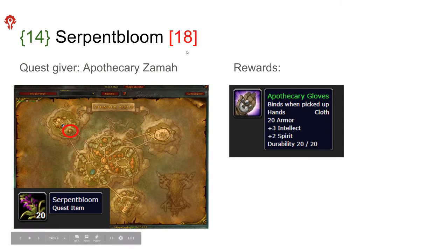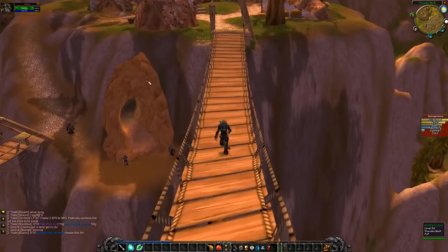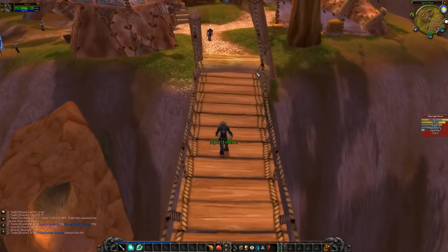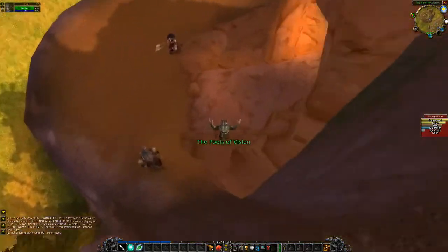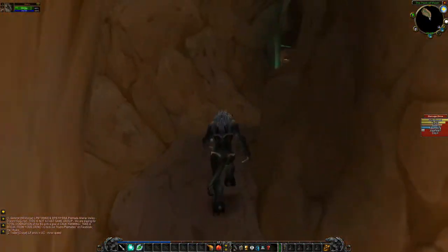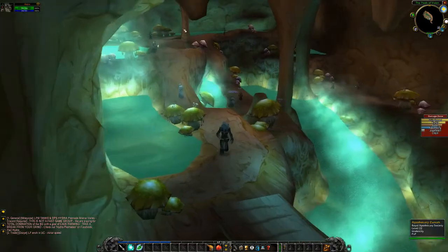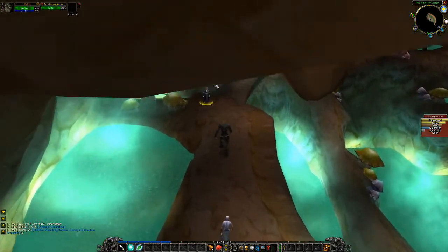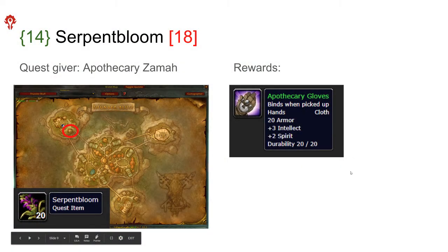The next quest is the Serpent Bloom. The quest giver is Apothecary Sama and he's in the cave below the Spirit Rise. The quest is to pick up Serpent Blooms inside the instance. This quest can be quite hard to complete during an instance run, so you really have to prioritize and try to get the flowers. There's probably not enough flowers for all five party members to complete this quest, so it's quite common that you don't complete it in one run. The reward for this is the Apothecary Gloves, which are quite nice.